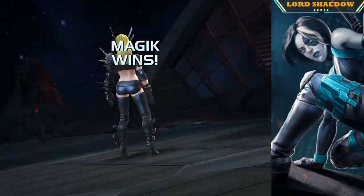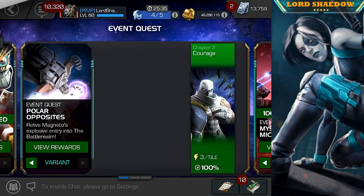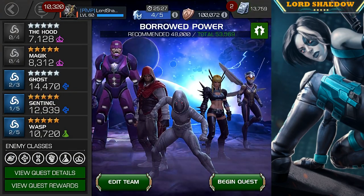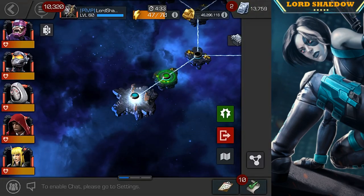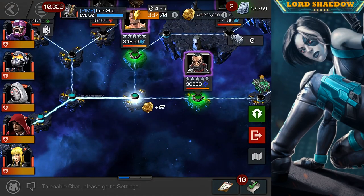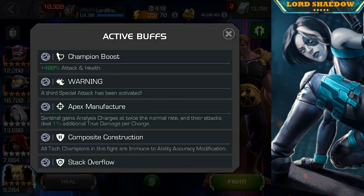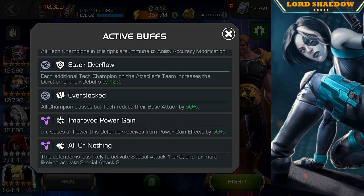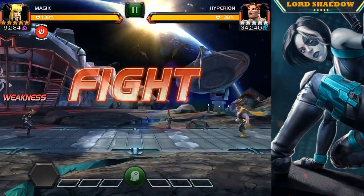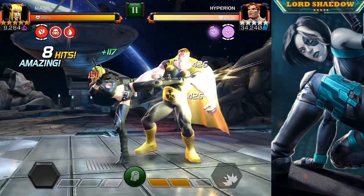This next and last fight was a pain — you'll see why. We're going into the latest variant with the Borrow Power node. The first fight is against Hyperion, and he already has a power gain. Look at what we're dealing with: Improved Power Gain and All or Nothing. I had to restart this three times — the first couple of times he just got to his special 3, fired it, and the fight was over.